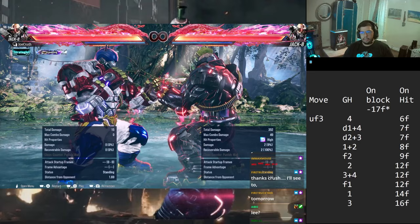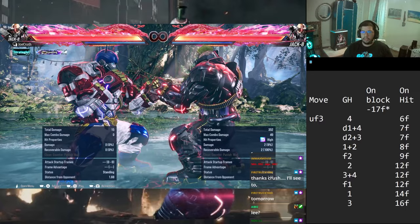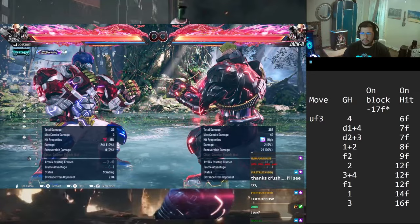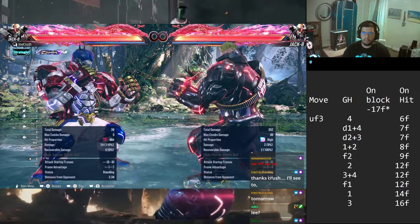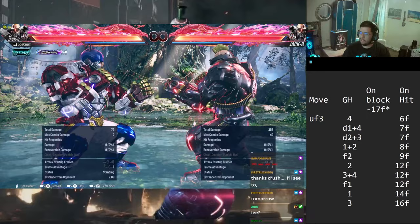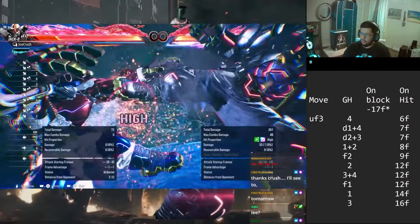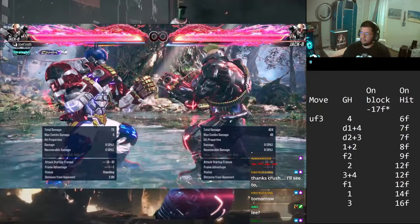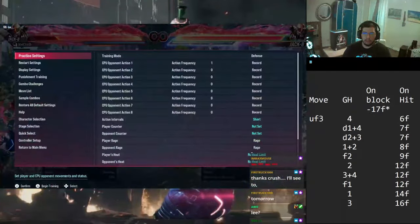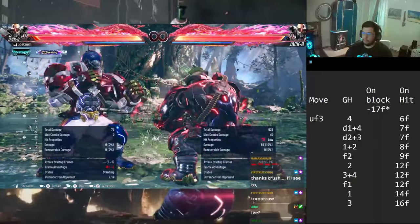On hit, it's pretty easy to remember because it's the same as 1,1 and 4,4,1 on hit - both are plus 8 and put you in crouch. So just how 1,1 puts you in crouch at plus 8, up forward 3 literally does the same thing but from a low. That means the same things apply: the 4 stuffs rage art. The bot doesn't like to do armor and rage art from crouch so I'll demonstrate it myself - if I try to armor or rage art right here, it's just gonna keep knocking me out. So that's how you lock your opponent down.